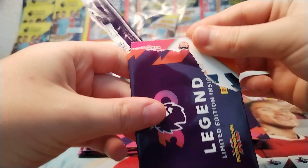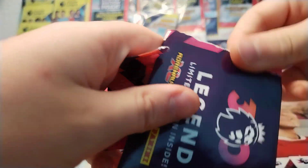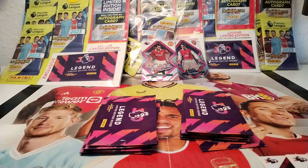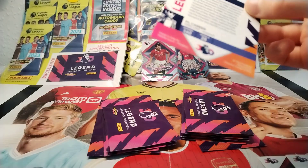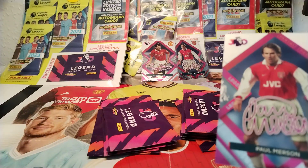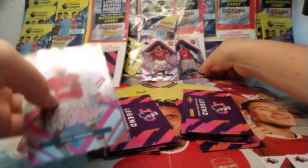Still loads more to go. People who chose left have got a base Ledley King, and people who chose right have won themselves also a base Ledley King. So, left pack — we have a Paul Merson. Ha! It's another signature! We already have Paul Merson's signature, but — how funny!